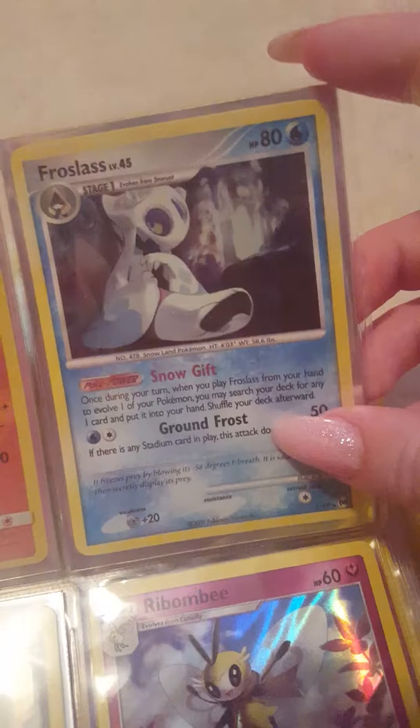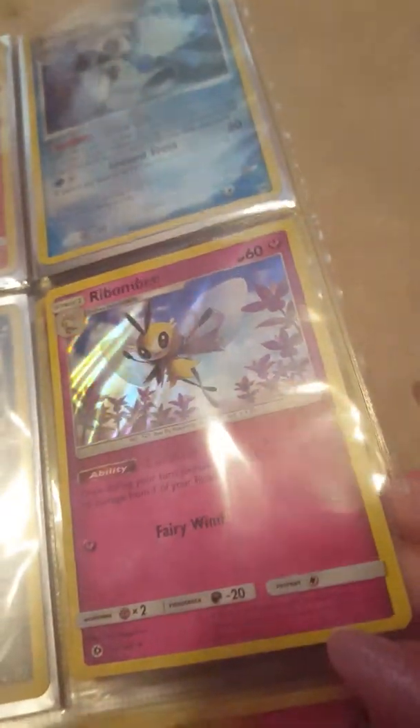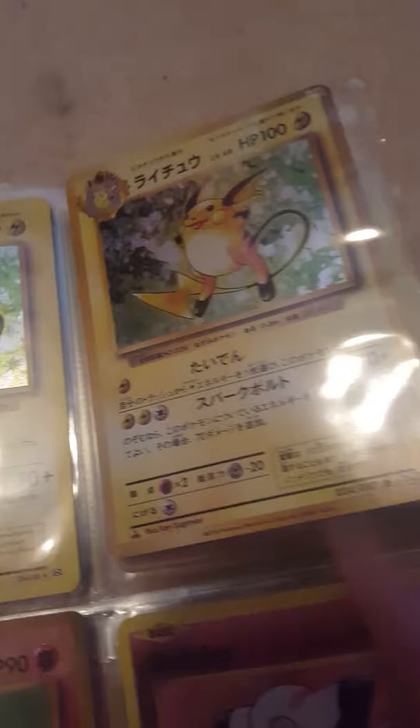Next up we've got Holo Rares. We've got Charizard from the 20th Anniversary, Budsdale, Froslass from Arceus Platinum, Marshadow, Tyranitar, Shaymin, Zekrom, Reshiram, another Reshiram, Raichu, Raichu from the 20th Anniversary, Hitmonchan, another Hitmonchan from the 20th Anniversary, Clefairy, two Clefairy from the 20th Anniversary, Ninetales, Machamp, Magneton, Chansey, Nidoking, two Poliwrath, and one Zapdos.